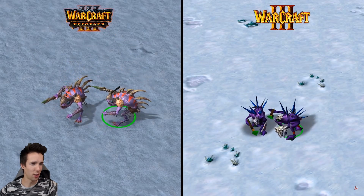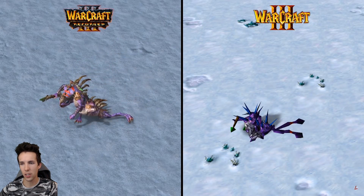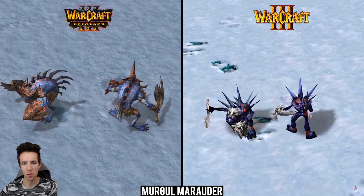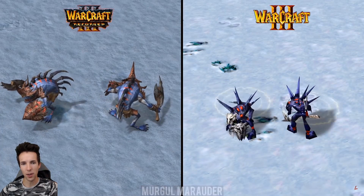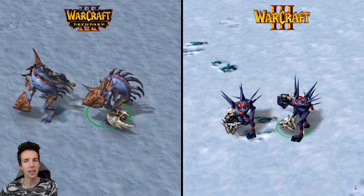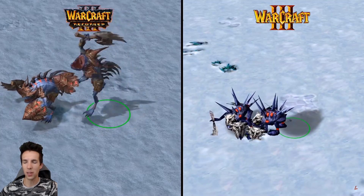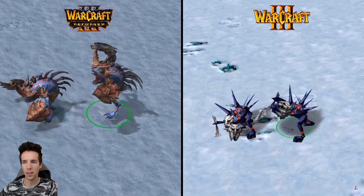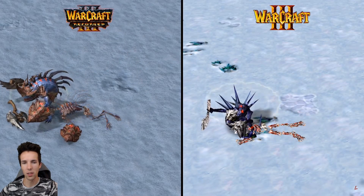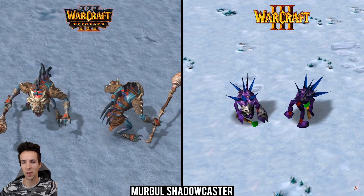Blizzard loves pauldrons so he has a tiny little pauldron — it protects just his left shoulder. Murgal marauder. Now these are surprisingly strong — I always found it deceiving how tanky these guys were. The increased model size and the evident shielding that the one on the left has is a bit more visible — I think it'll drive home the point that its health pool is bigger than you may think.